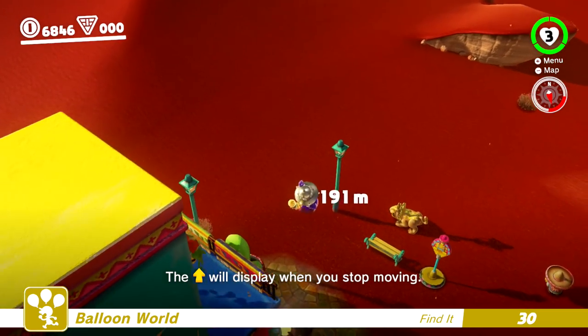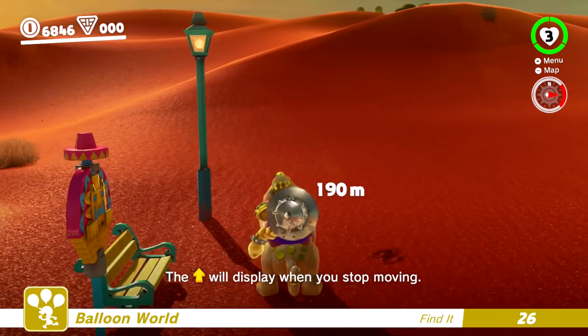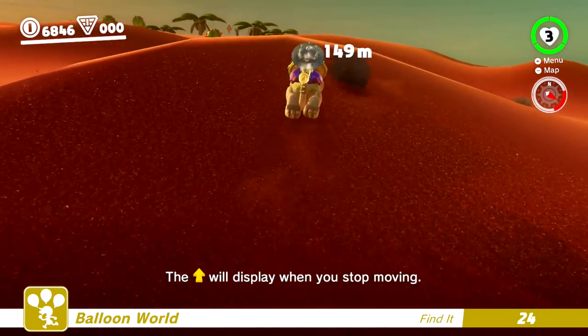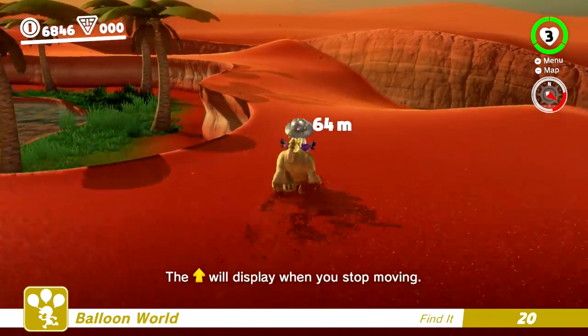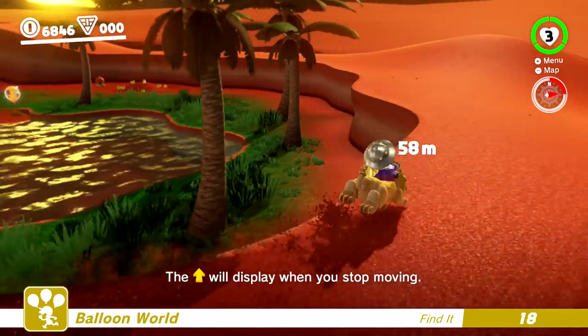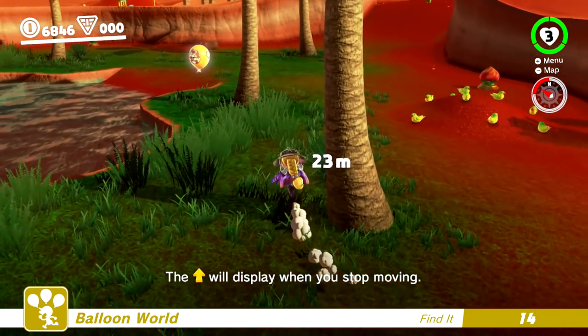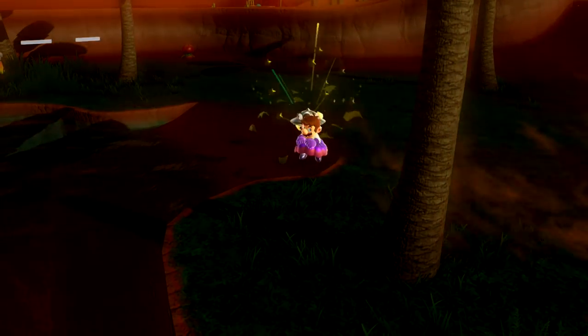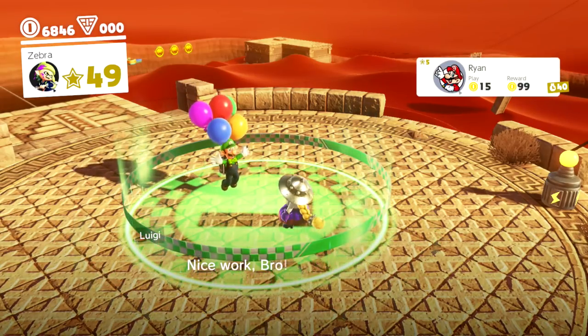Oh gosh, that's not what I wanted. Land right on top — not quite. Oh, there it is. We get an extra second for every three coins collected when finding a balloon — I think even when trying to hide one as well. It's right there, okay. Just hop right off of them. There we go — awesome stuff. Congratulations. That was pretty good. What do we have in total now — over 7,000? Yeah, okay.